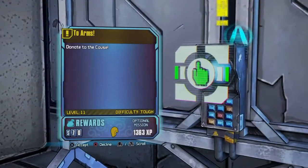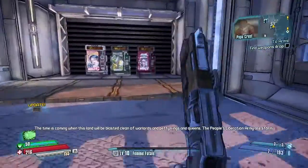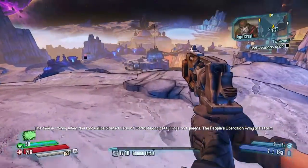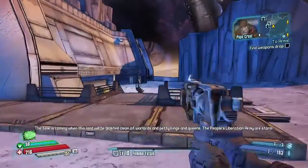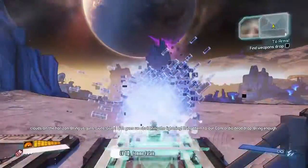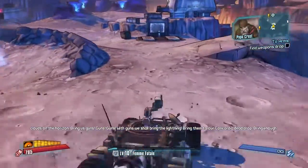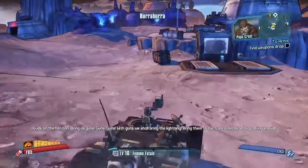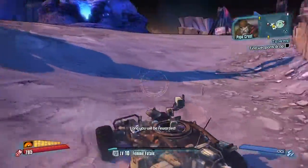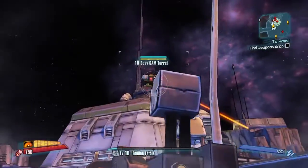What is this? Donate to the cause. I'm going to be doing this for the show. And this land will be blasted clean of warlords and petty kings and queens. The People's Liberation Army are storm clouds on the horizon. Bring us guns — guns, guns! With guns, we shall bring the lightning. Bring them to our Concordia Dead Drop. Bring enough and you will be rewarded. We're going to do this mission because I saw a legendary thing, and legendary things are good.